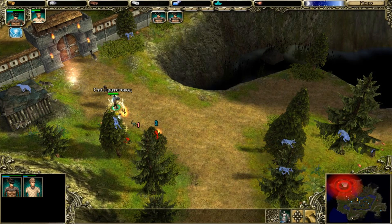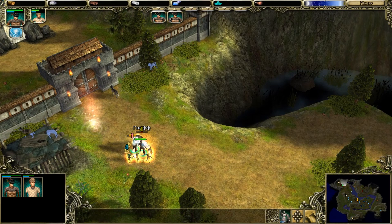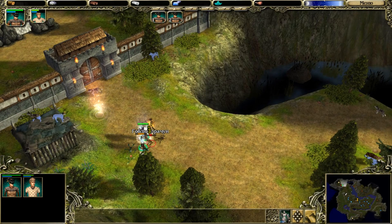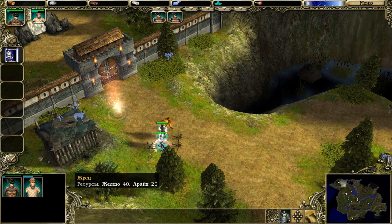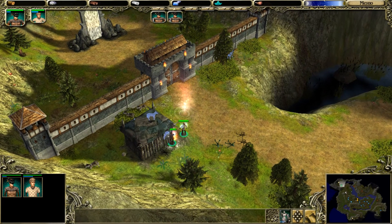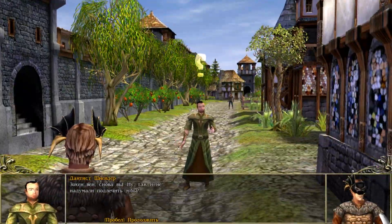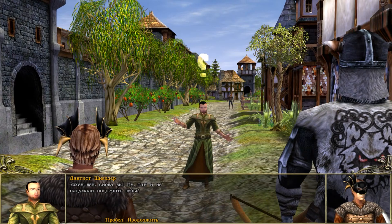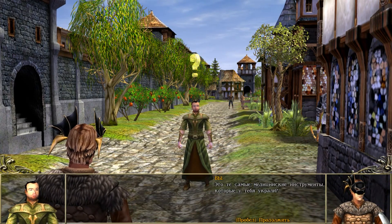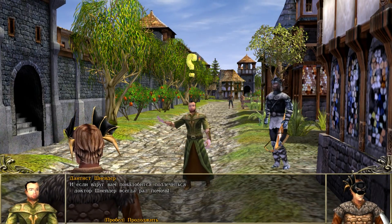Возвращаемся к лейтенанту Фале, выполняем два задания и докладываем о решении проблемы с разыскиваемым и о зачистке лагеря гоблинов. Нас благодарят и выделяют отряд для нападения на главный лагерь противника. Важно опередить подмогу и без их помощи решить вопрос, чтобы получить больше опыта. Забираем имущество у побеждённых, просим открыть врата портала, но через связующий камень рядом с лейтенантом и рунным храмом направляемся в орден Зари.